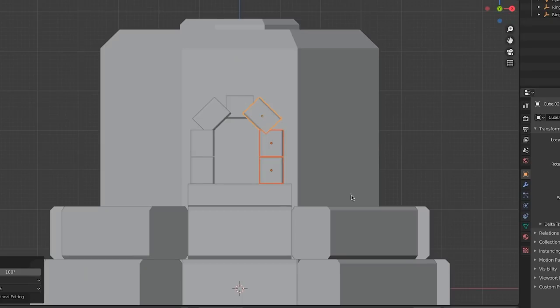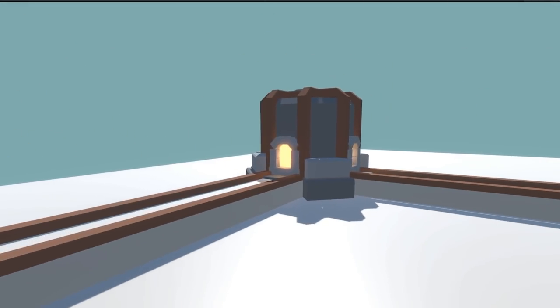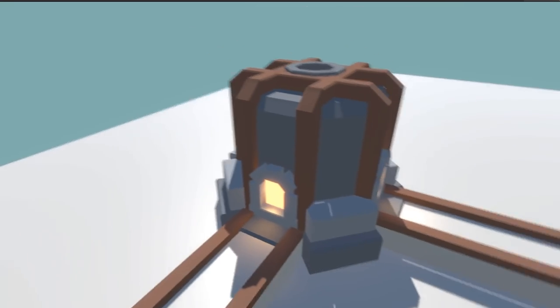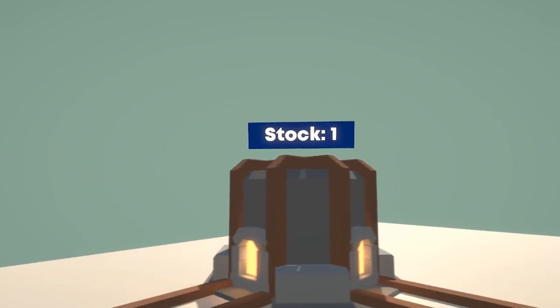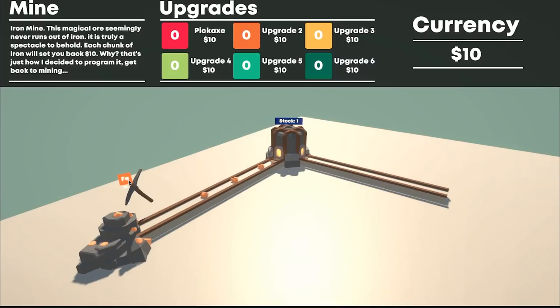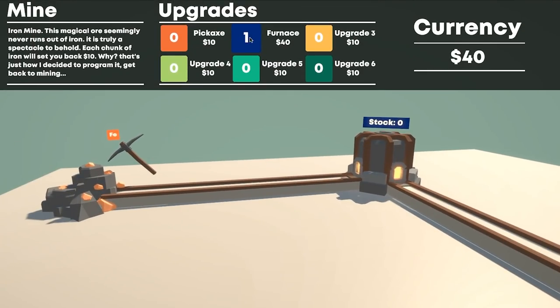I modelled the furnace in Blender — one of my better models — brought it into Unity, and added materials plus a glow on the input and output. To show how much iron is in the furnace, I added a stock counter above it that rotates towards the camera, along with some post-processing. I added the furnace functionality to convert iron ore into iron bars, and upgrades to allow it to smelt quicker. With that, the furnace was complete.